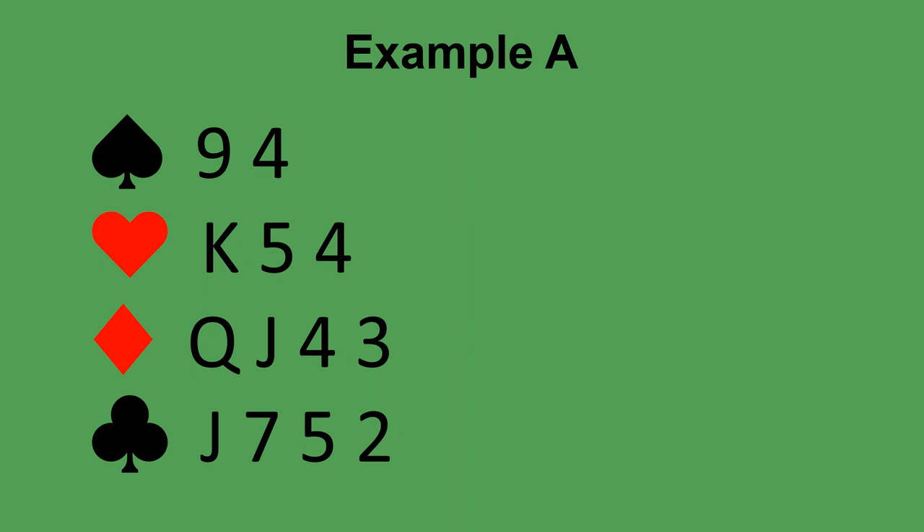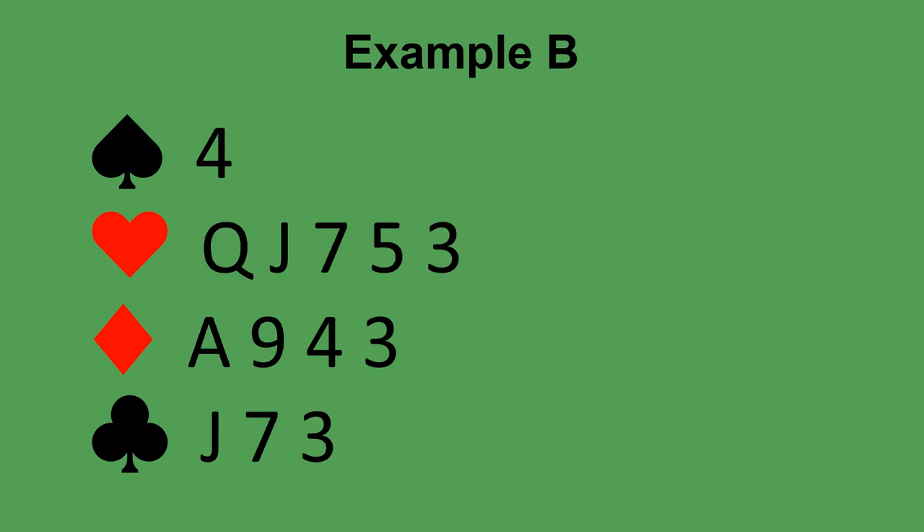What if your partner opened one diamond instead? You would bid one no trump, because your partner is showing at least three diamonds but you don't know if you have a fit, and you can't bid your clubs on the two level without enough points. So you bid one no trump showing six to nine total points and no fit. And if your partner opened one club — they could have only three clubs — you can bid one diamond on the one level. You have enough points for that, and because you've bid a new suit, you're showing six points or more; it is forcing and your partner has to bid.